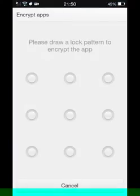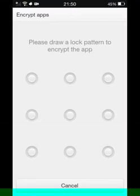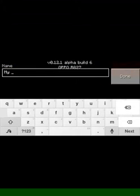Open Minecraft Pocket Edition. Oops! You don't have to worry about this. Just open it again and make a new world with any name.